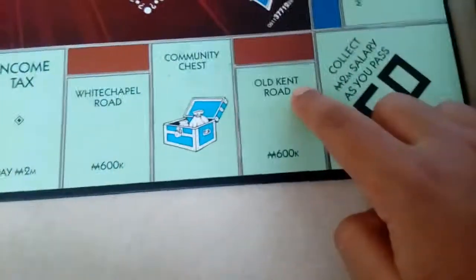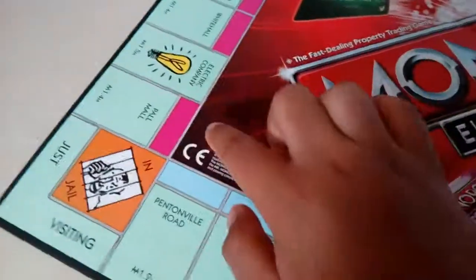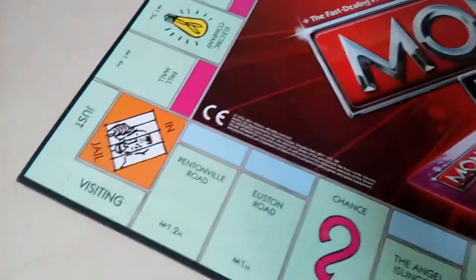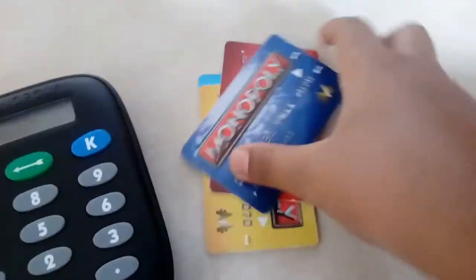These are the properties: Old Kent Road, White Chapel Road, Park Lane, Mayfair, Pall Mall, Pentonville Road, and many more. These are the property cards which we get in the game.